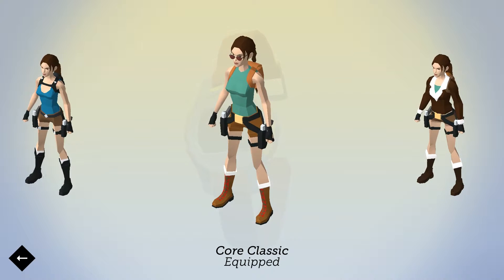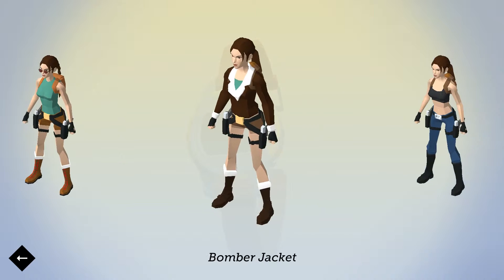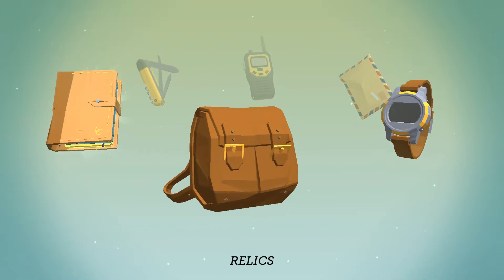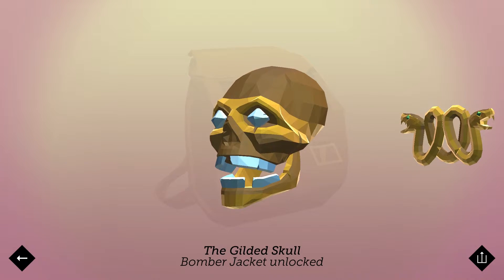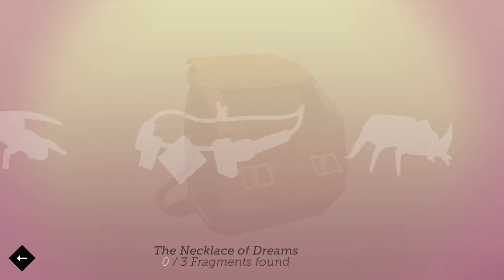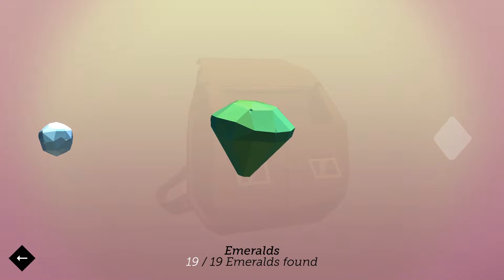I'm now wearing the core classic costume. In the meantime I went back to the other levels to collect all the treasures, and now we also have the bomber jacket and the area 51 outfit. We now got the Galid skull, the twin snakes, and now we're going for the frozen spider, but we also got all the quartz and all the emeralds.